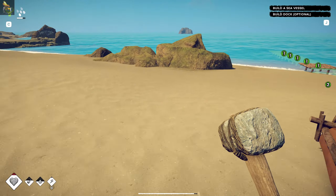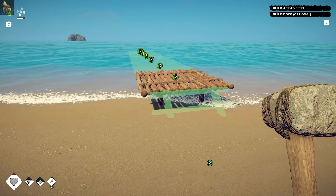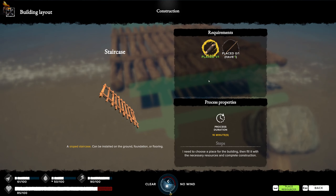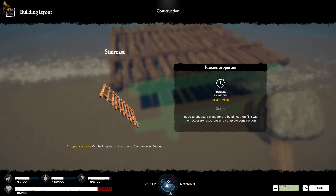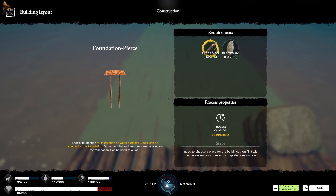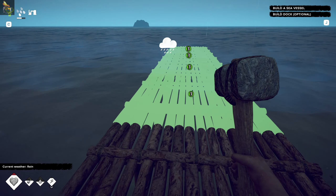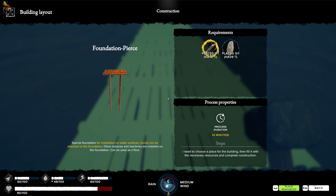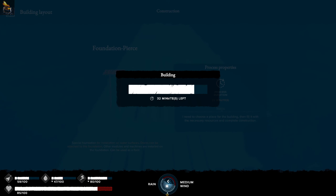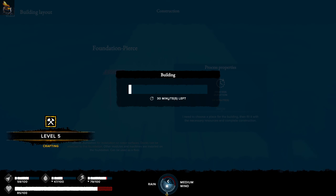I can't imagine that I'm even staying here for too much longer. Do I ever need to come back here again once I have a boat? Isn't the point to get off the island? Let's build that - okay so we've got a nice stair. Oh now it's chucking it down of course it is. Crafting level five, nice!